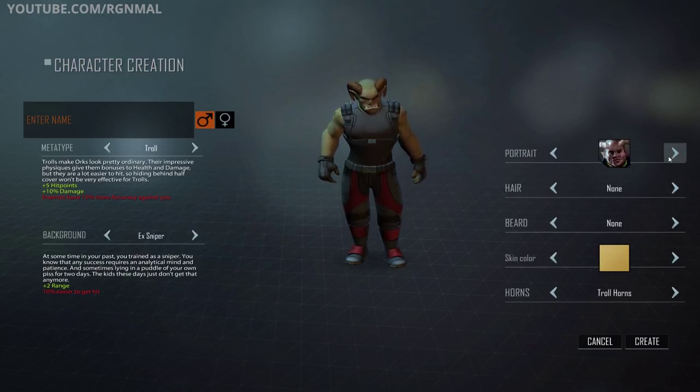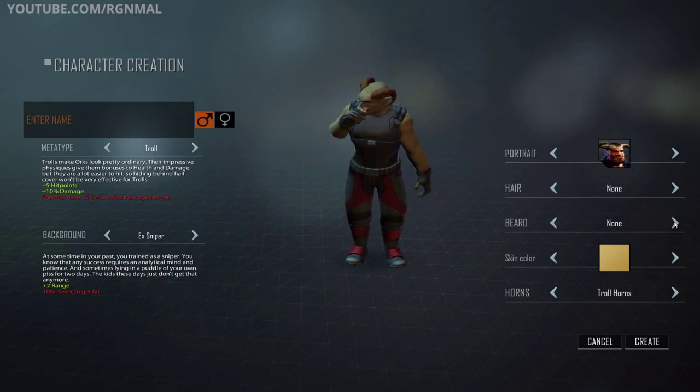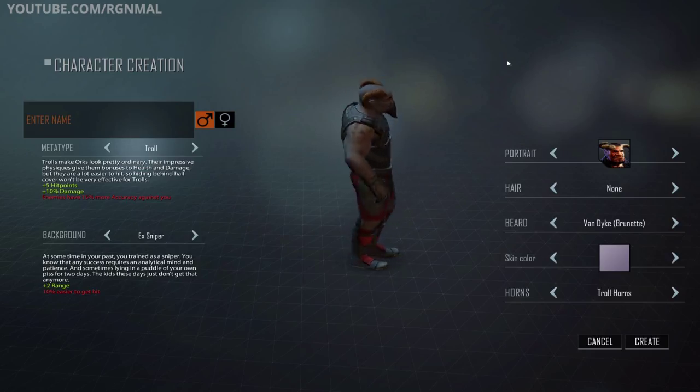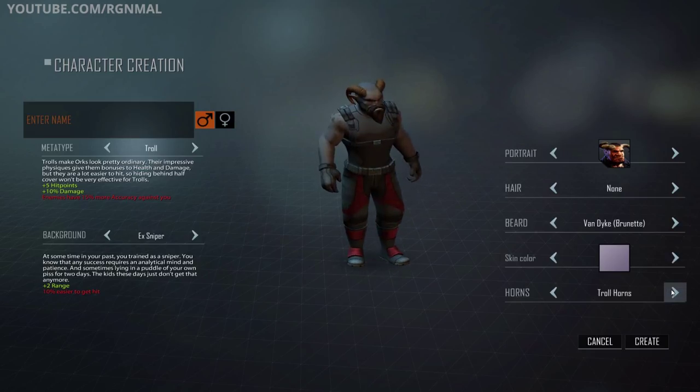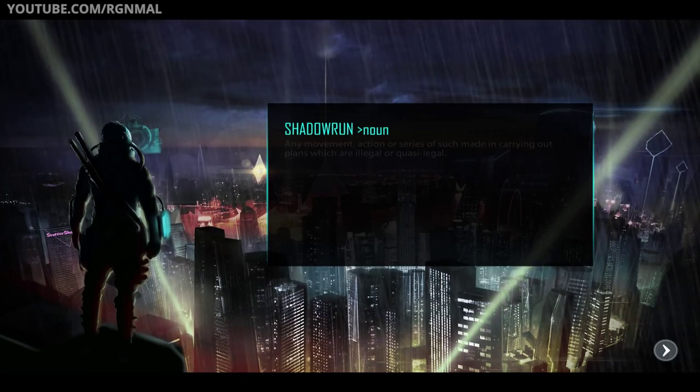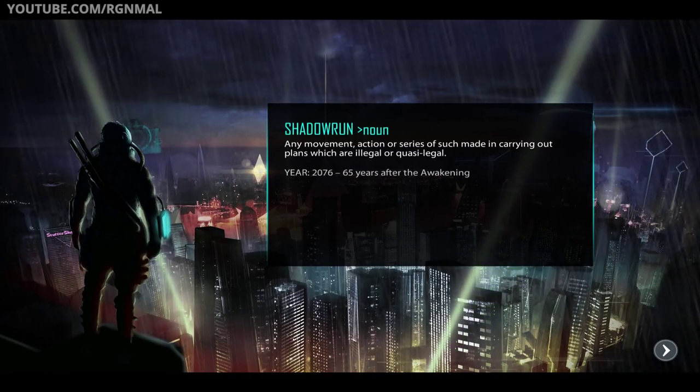Now let's do the portrait. We need some kind of beard — there we go, a Van Dyke. Looking good. Different horns — yeah, that works. So we'll hit create. Oh, we need a name. Right, that makes sense. This'll be Mally.